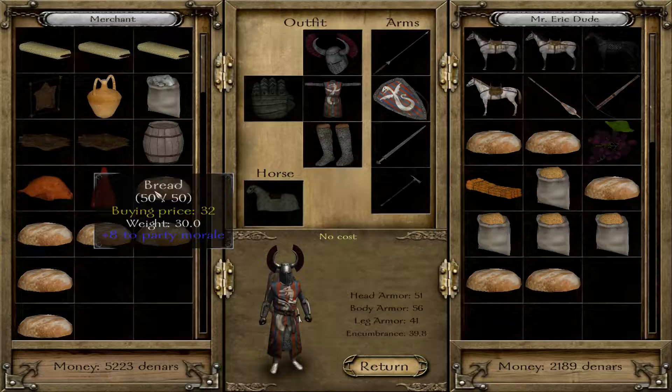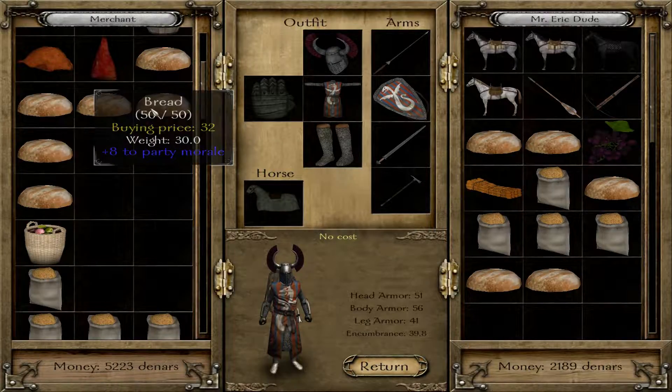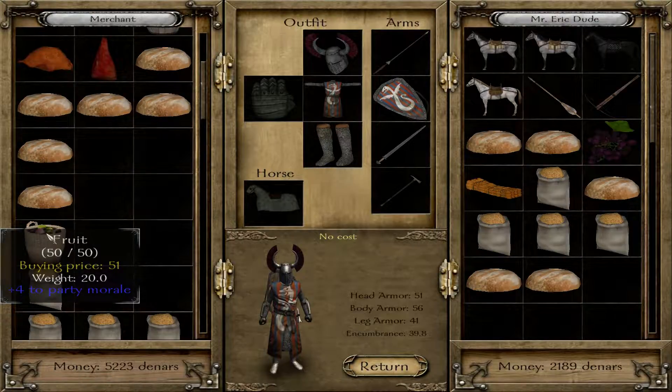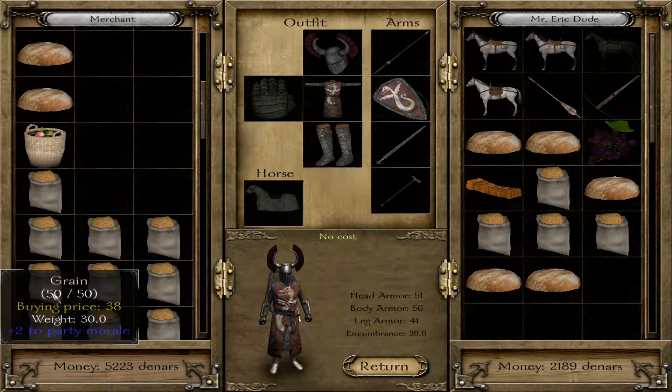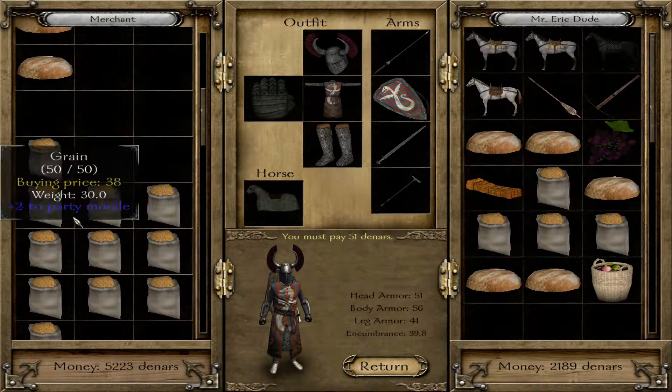We have six bread at $32 — that seems really cheap. We have fruit at $51. And then we have eleven grain at $38. I'm going to take some of the fruit, actually. Let's see what's in the tavern: traveler and horseman.